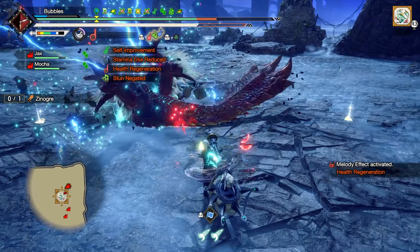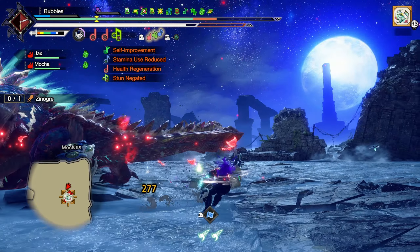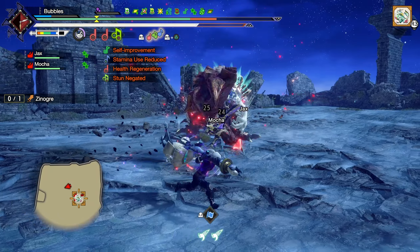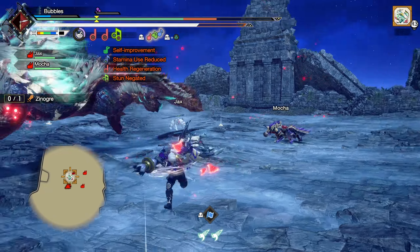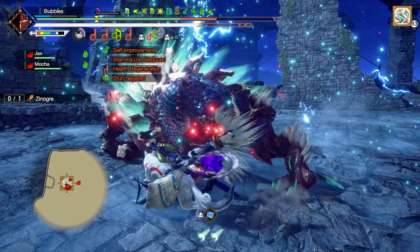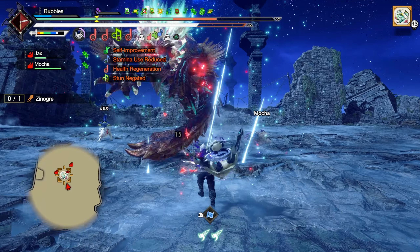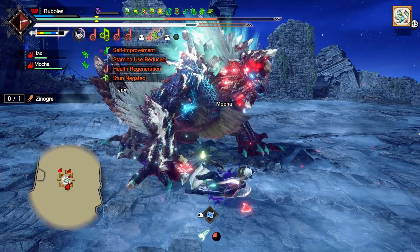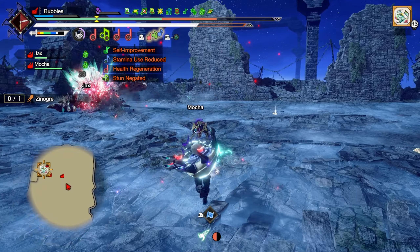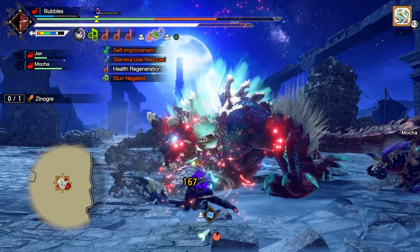Jump again - nice. Just wait for those thunder balls. Hit him in the toe - I'll take it. I need Shockwave again. Jump - let me get one there. Not falling for it. One into a Shockwave - nice and easy. Thunder? No thunder.